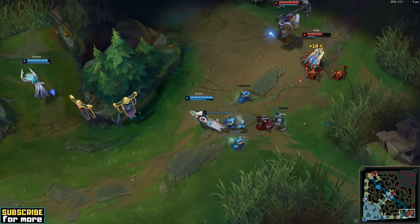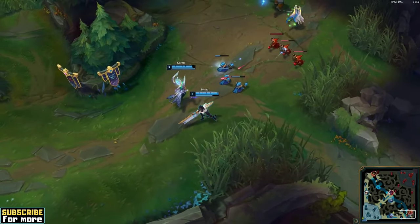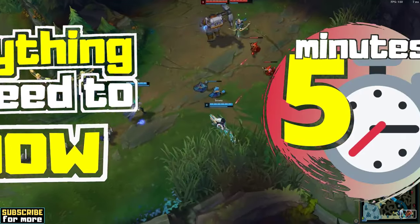Senna is a long-ranged marksman champion with amazing utility and late-game scaling. She can be played in both the AD carry and the support position, and in this Senna guide you get everything you need to know in less than 5 minutes.